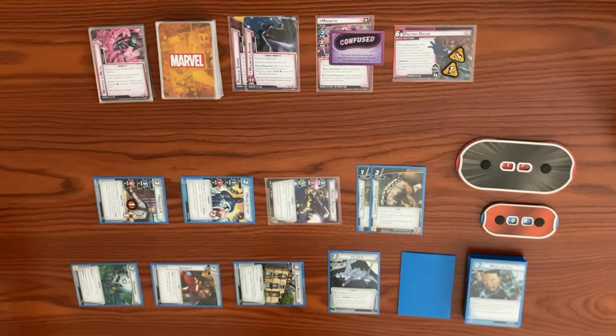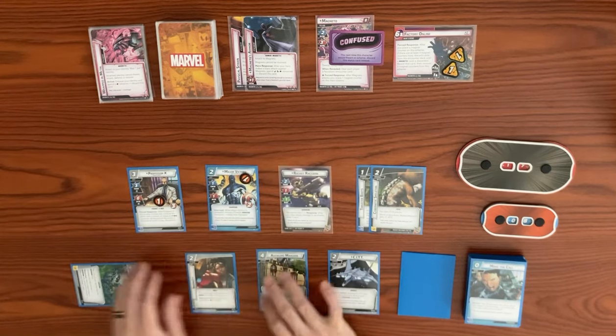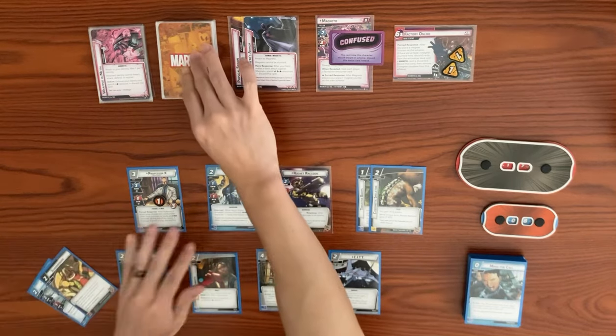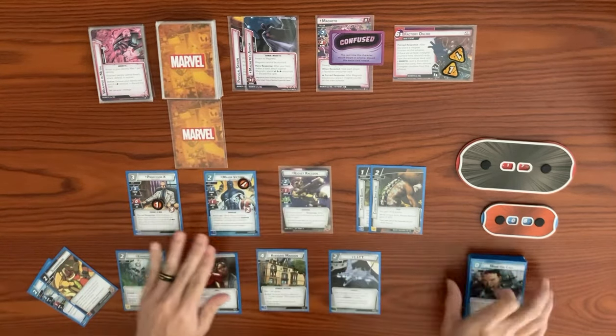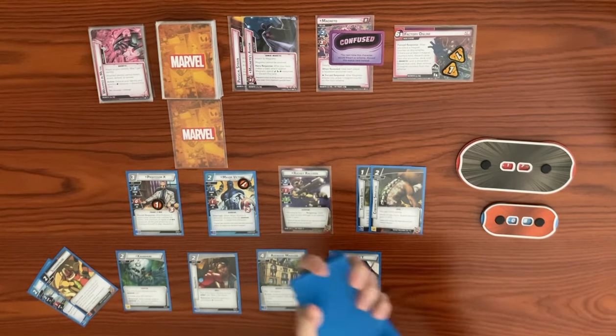Major Victory takes consequence damage, ending our turn. We ready back up and draw to hand size of five — drawing two cards we deck out, so we get a face-down encounter card and shuffle our discard pile back to the deck, then draw three more to reach our full hand size.